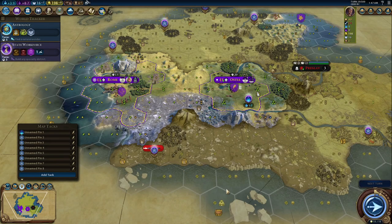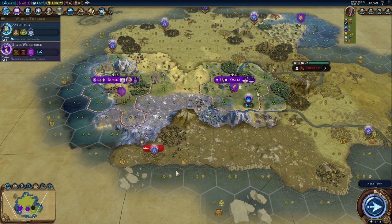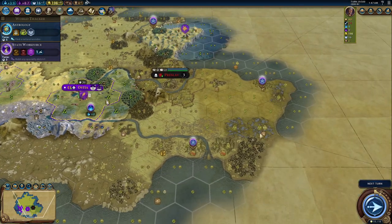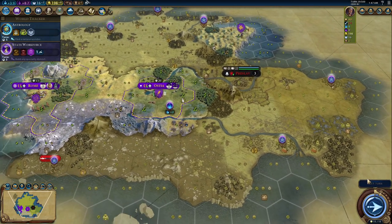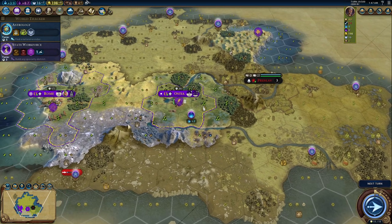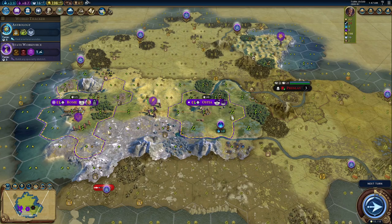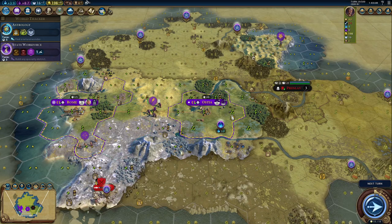Yeah, ten cities on a little deserted island — not bad. Gives us stuff we can work with. And with that, I think we'll call this an episode. In the next episode, we're going to spend a lot of time just filling in all these cities, expanding, finishing this hero tale, and seeing what I can get to come down here and kill that barbarian encampment with. As always, thank you for watching — this has been SDG Sheep, and I will see you in the next episode. Goodbye.